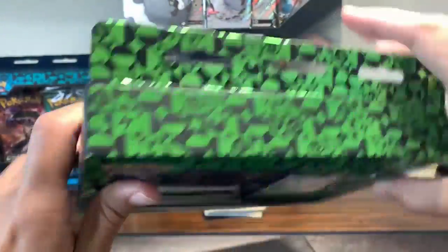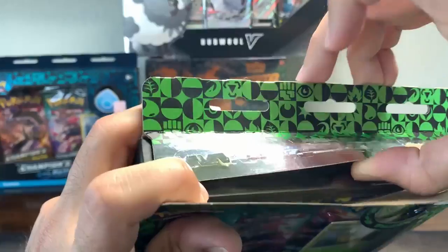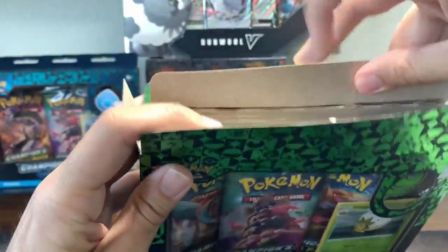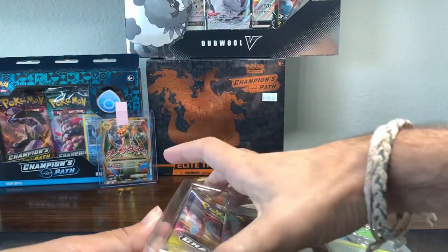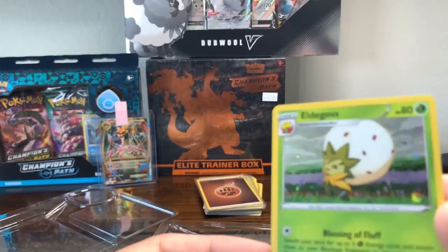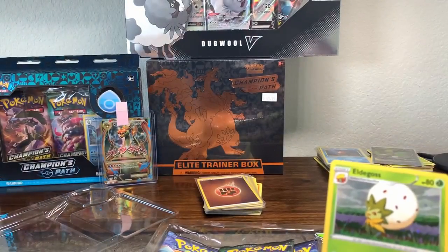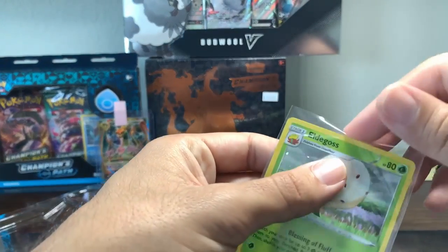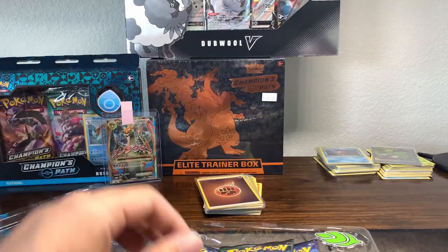All right, got that Eldegoss. Reverse Hala looks solid. How do we open these? Can we just open it like that? Like that. Got that promo Eldegoss. Let's put that bad boy. Finally got penny sleeves and top holders — something like that.